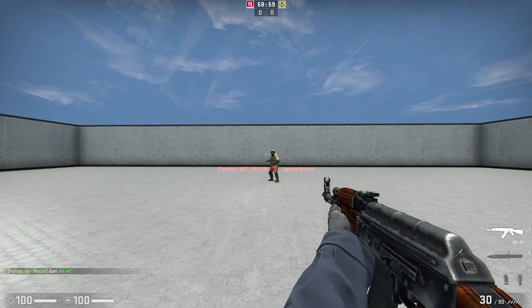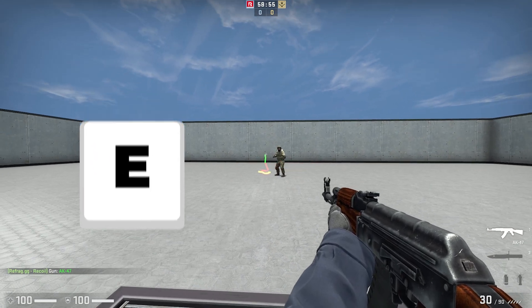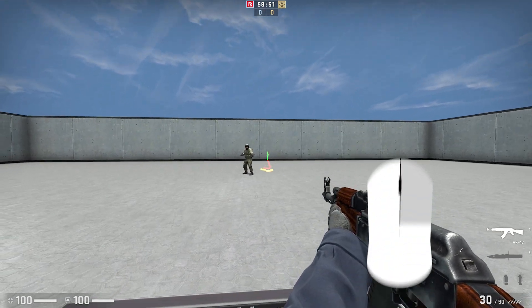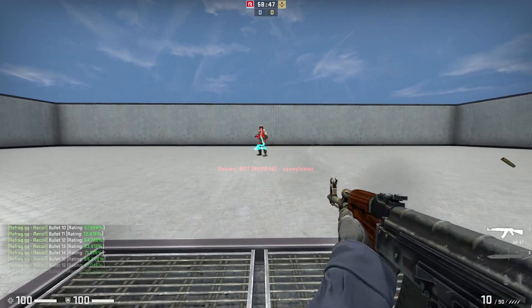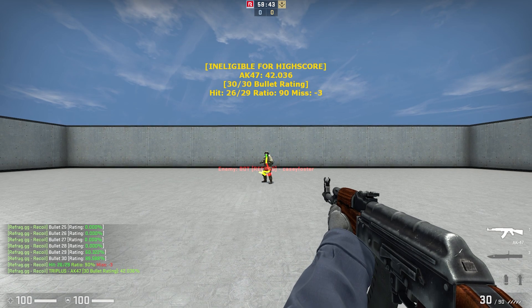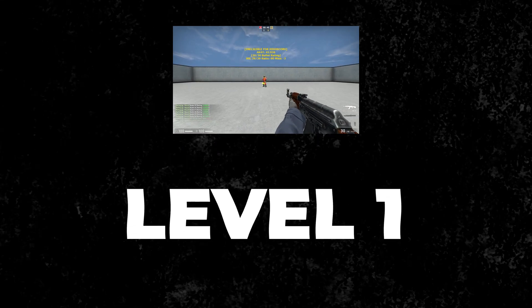I'll just select the AK for now. By pressing my Use key, which is by default my E key, I can view the spray pattern for my selected gun, and I can move this around by holding down right-click and moving my crosshair. I can disable this feature by simply pressing my E key again. This is really useful if you want to get a visual representation of how your spray should be looking.